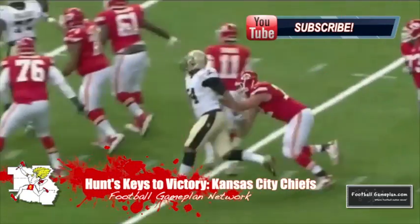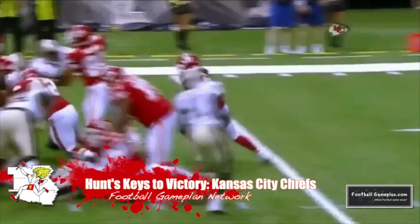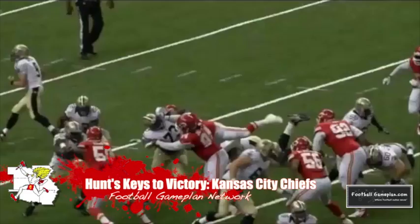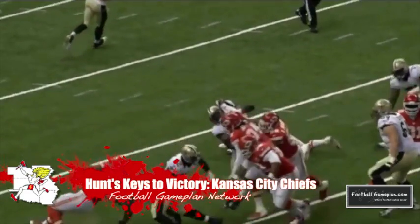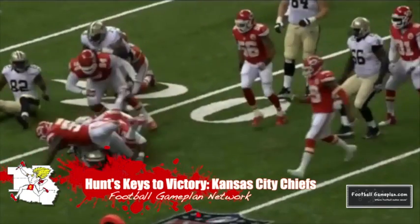Efficient offense plus mistake-free offense is the best type of offense to play, and it's the reason why the Chiefs are sitting at 3-0. They will not beat themselves, and this week versus the Giants, take advantage of the speed advantage they have by putting your playmakers in space. Guys like Avery, McCluster, and Charles can turn short plays into big gains.